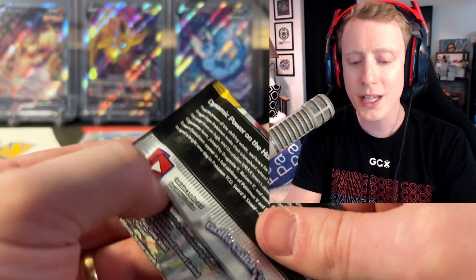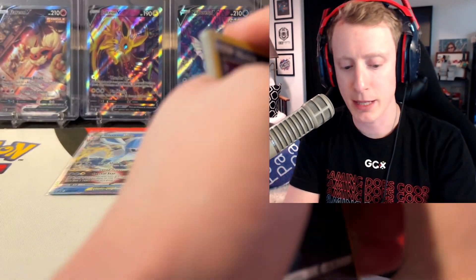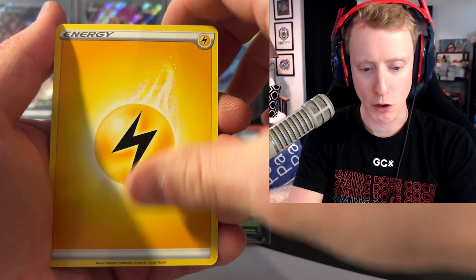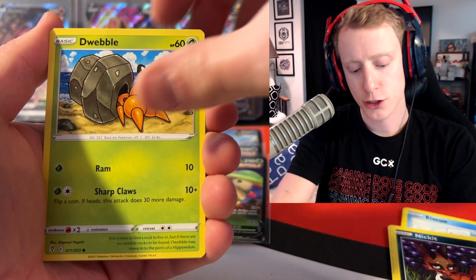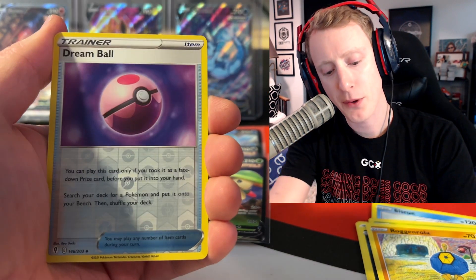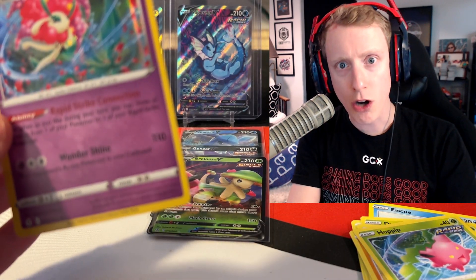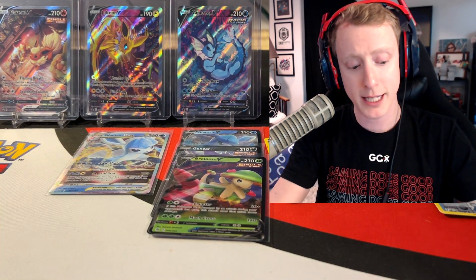Evolving Skies. The only Eeveelution I have pulled from this set as an alt art is the Espeon V alt art. Let's see if we can get any fun ones. A dream ball into a holographic Florgris. I think every single pack has had at least a holo or ultra rare in it — I can't complain. Let's see if the last pack will have anything for us.